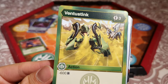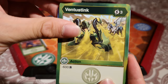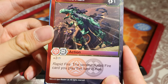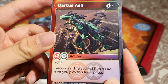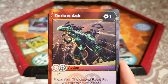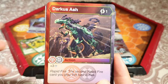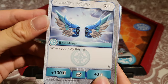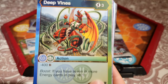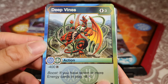Ventus Stink: 3 energy, take away 600B — I think we got this one yesterday. Darkus Ash: 1 energy, Pyrus-Darkus fusion card, 3 damage and Rapid Fire. The second Rapid Fire card you play this turn is free. Yesterday we got Maximus Nilius in Darkus, so 1 cost and you can get that out in play — I like this card. Guardian Wings: 3 energy; when you play this, you can draw a card, get 100B and 3 damage.